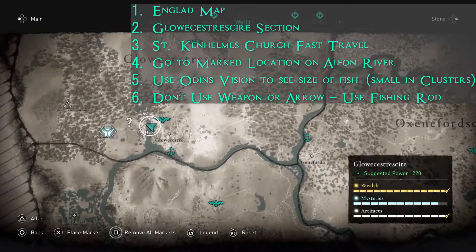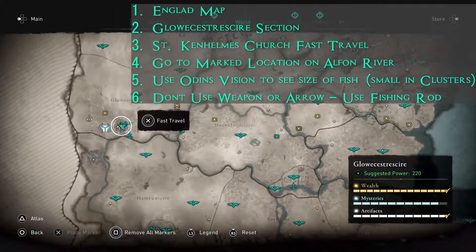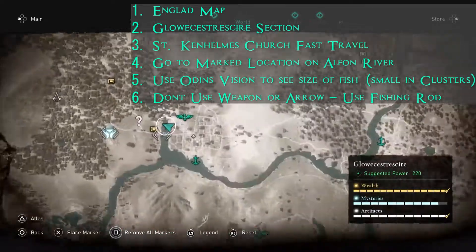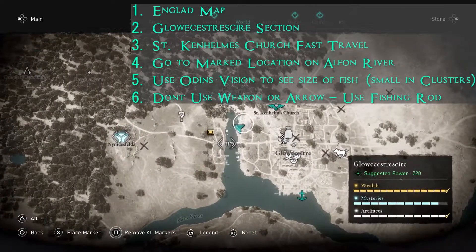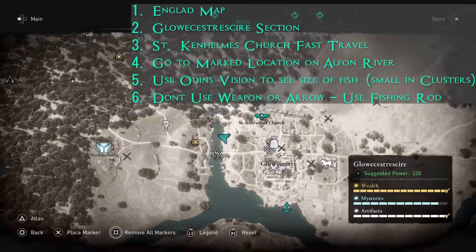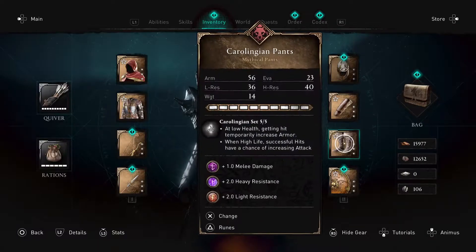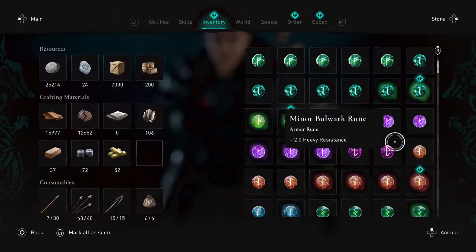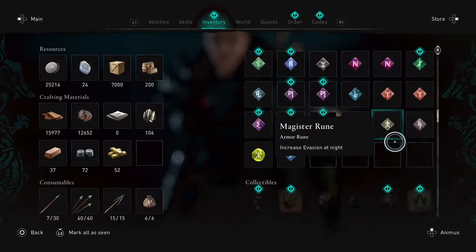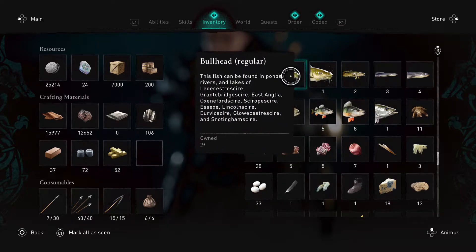To review: on the England map, go to the Glowester Shire location, fast travel to St. Ken Helms Church, and from there travel to the marked location along the river. Use Odin's vision to see the small fish in clusters — no arrows, no weapons. And if you don't know already, you can go into your inventory inside your bag and scroll down until you see a bunch of fish to check how many bullhead small fish you have caught.